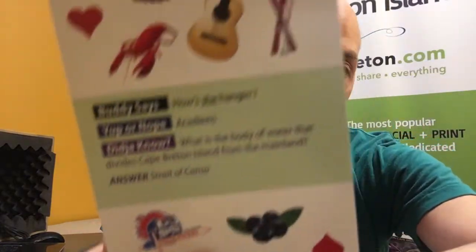The third game is called Did You Know, and that's a trivia question. For example: What is the body of water that divides Cape Breton Island from the mainland? That is called the Strait of Canso. What mineral found in abundance on Cape Breton Island is used to make wallboard? We've got 52 cards and we've got Did You Know questions throughout all of those.